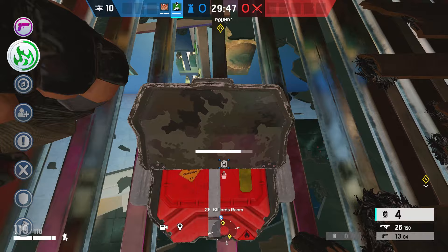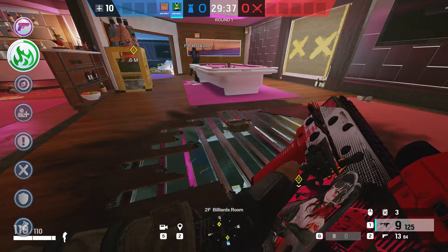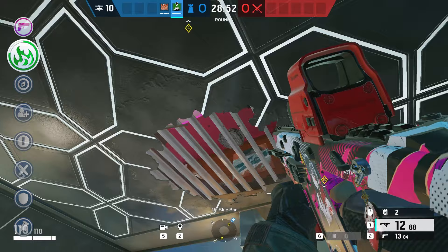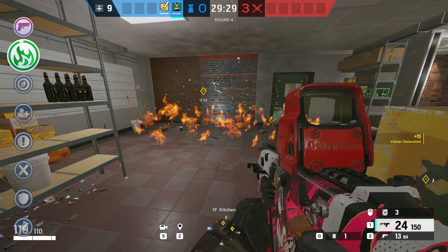When Goyo places the canister down, it opens up almost completely. Keep in mind, when you're placing the gadget, you can only shoot the red part of the canister. This is why you'd want to have the red side or the open side pointing in your direction when you place it down. You cannot shoot it from the other side, because that part is metal. This means you shouldn't really place the gadget vertically, because it'll make it very difficult to shoot it. Ideally, as a defender, you always want to shoot the canisters to detonate them.